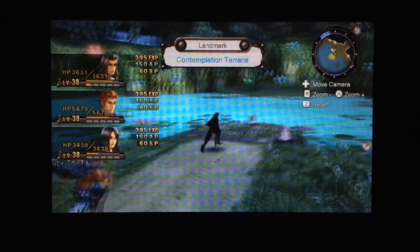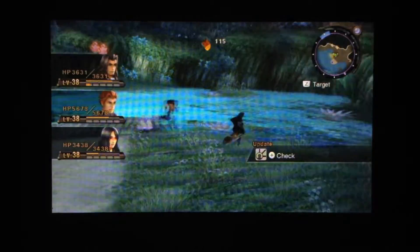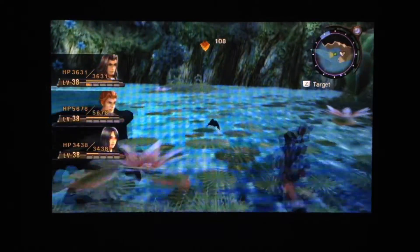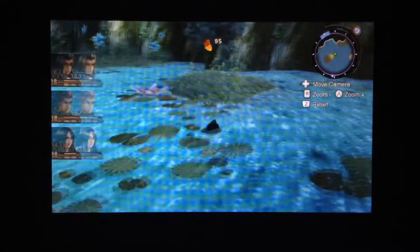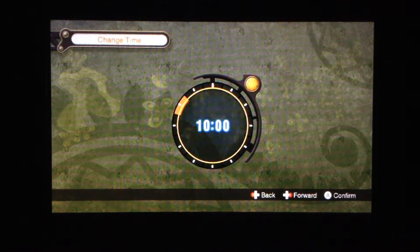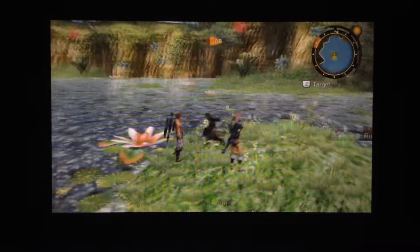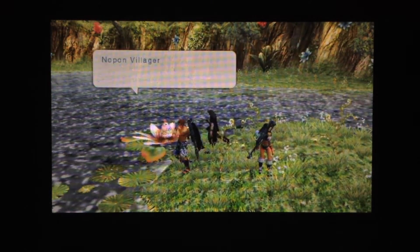This is the Contemplation Terrace. Sharwa learned an art that I think is really good. There's a Heart to Heart. And we can start swimming. There are some item warps here. During the daytime, there are quests here as well I believe. Collection Quest 4.